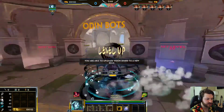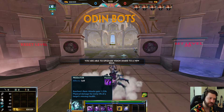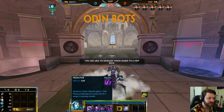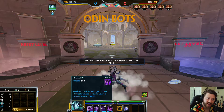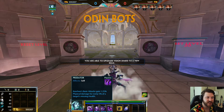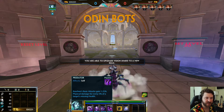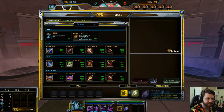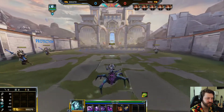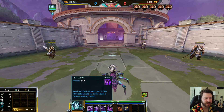I'll level everything to 20 and start with her passive. Arachne's passive is Predator: her basic attacks gain 1.25 physical damage for every five percent of a target's missing health. The lower a target gets, the more damage Arachne does with her basic attacks. You're able to finish off enemies and hunt people down — as the fight goes on you get stronger and stronger. Pretty simple passive.